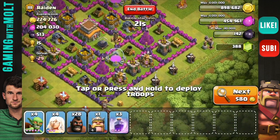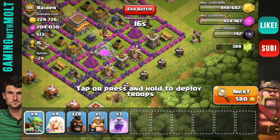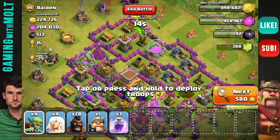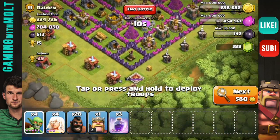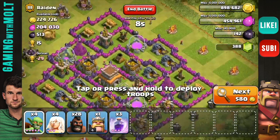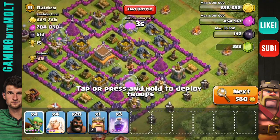Alright guys, so this looks like the base I'm going to attack. It looks pretty freaking sweet. We're going to go ahead and I think we might drop from up here at the top, because the barbarian king is right down here at the bottom and I don't want to deal with him. What level is his? His is a level 2, mine is a level 4, so I could take him out.